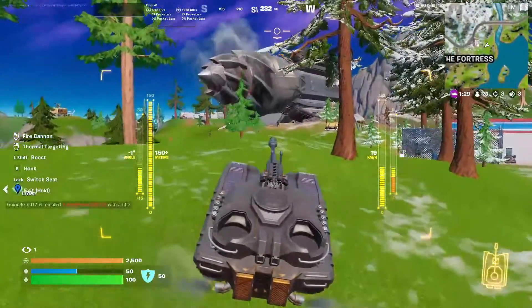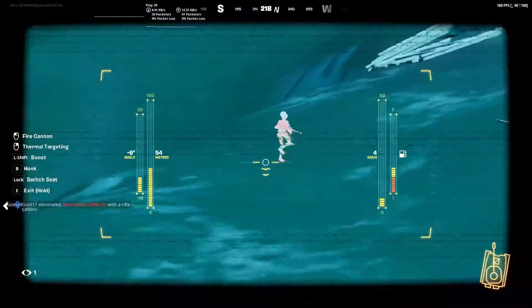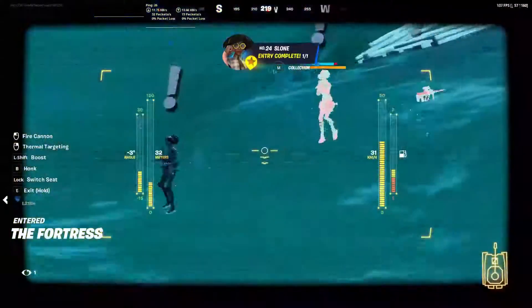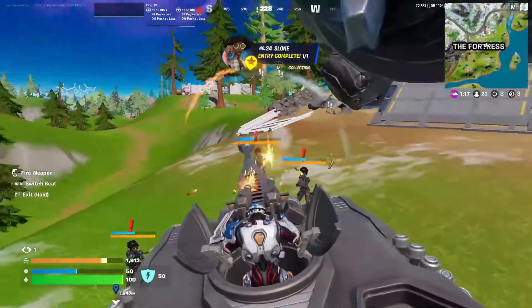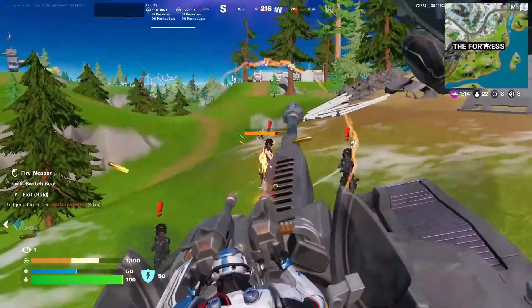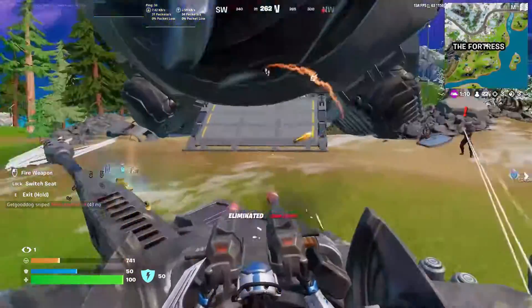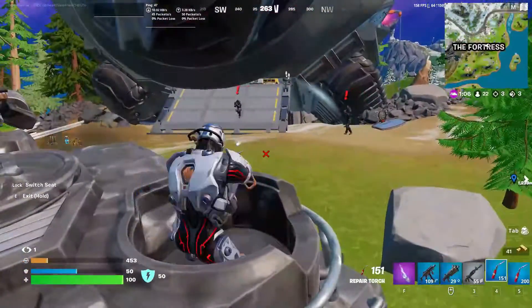Next we have Dr. Slone over here by the big drill in the middle of the map. If you kill her, she spawns out front every time — I've never seen her spawn inside or behind it, always out front. She drops the Mythic Burst — the Striker Burst I think it's called. Watch out though, she has her Robot Slones and her IO patrol as well.